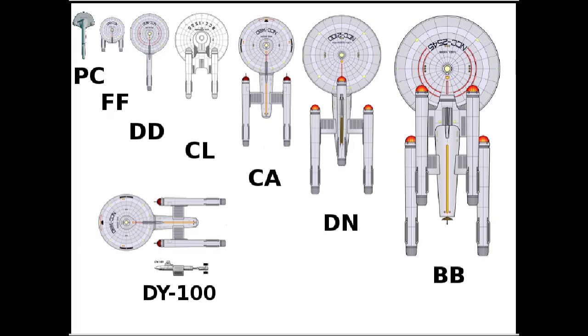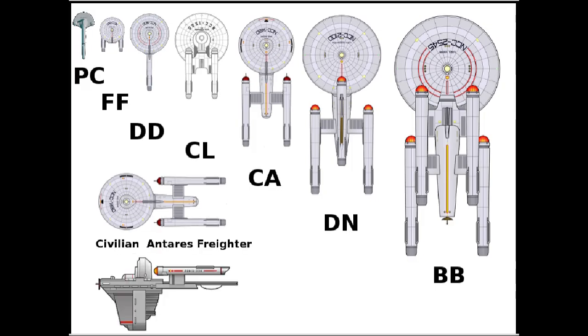Here we can see the freighter sizes compared to a cruiser. The DY-100 is about half the length of a warp nacelle, maybe a little longer. The F-1300 is about the length — a little bit more than the length of a cruiser's warp nacelle. And the Antares freighter is about the same size as a heavy cruiser.